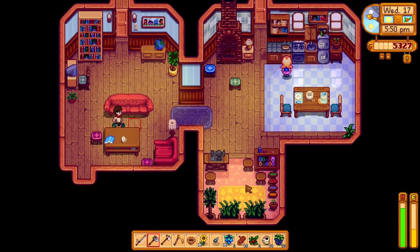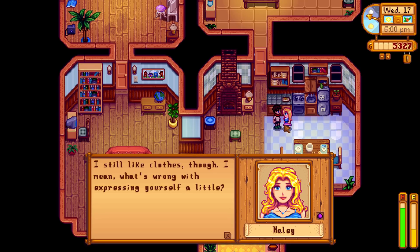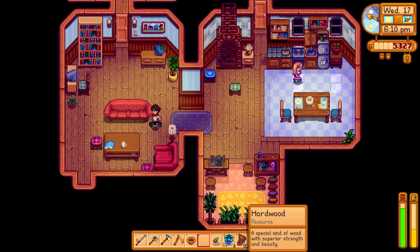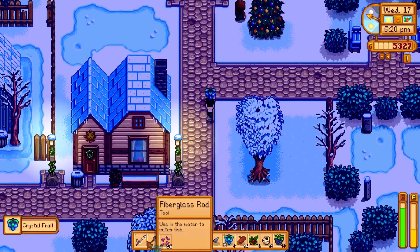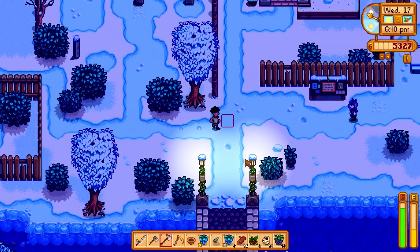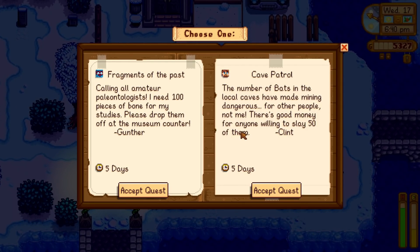Haley is at home - our girlfriend. Let's speak to her. She's starting to realize clothes aren't the most important thing - she's coming around slowly! Nine hearts now, let's go! I don't think we've got any more sunflowers left though. After winter when we upgrade the house, we'll ask her to marry us. I've never married Haley before - I've married Leah and Jody with a mod, so it'll be interesting to see what Haley brings.